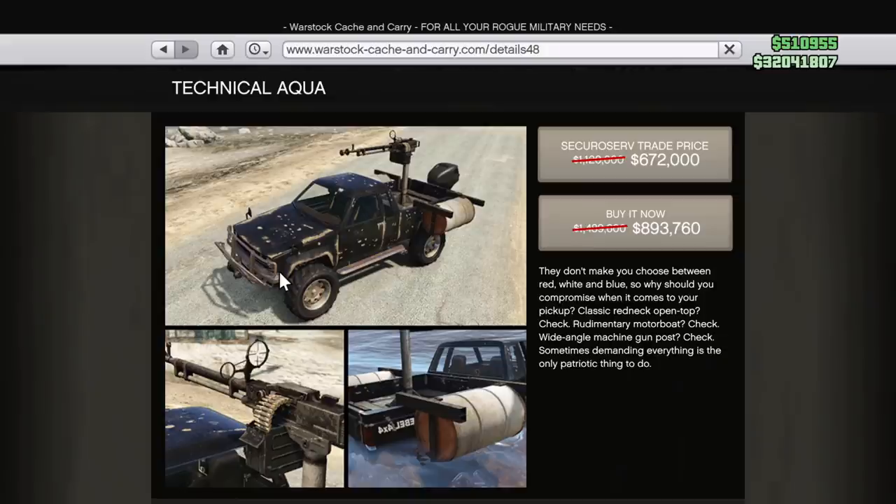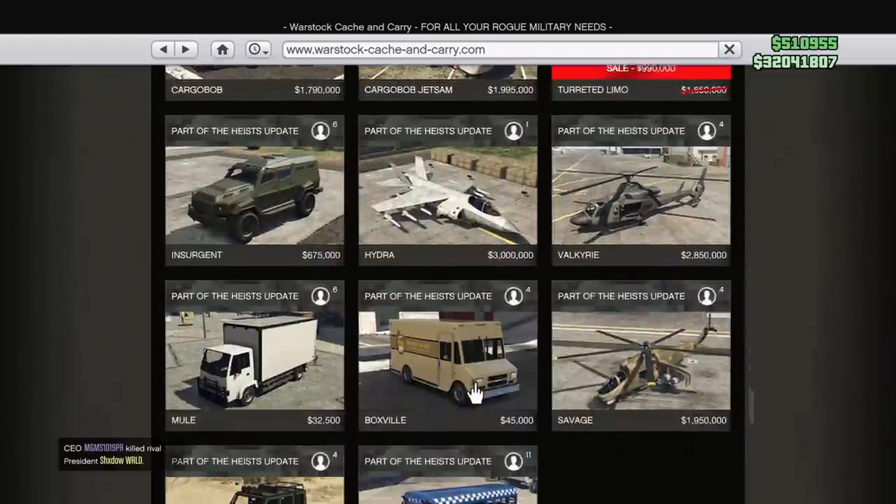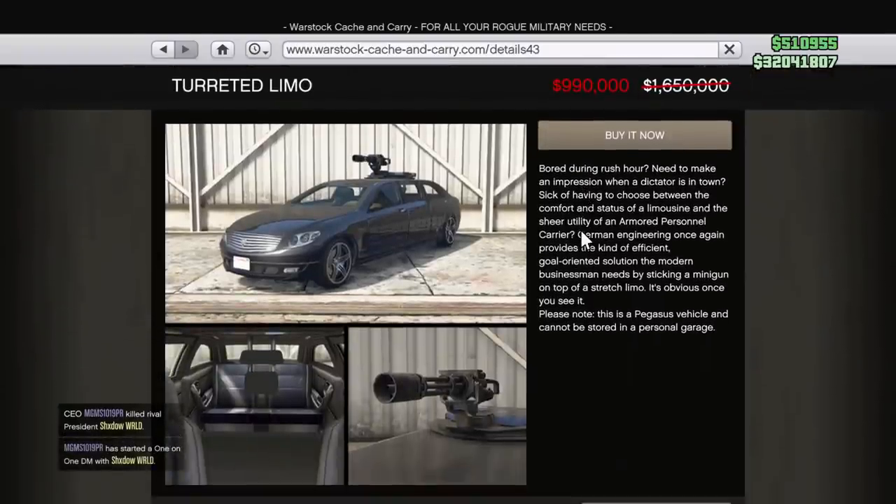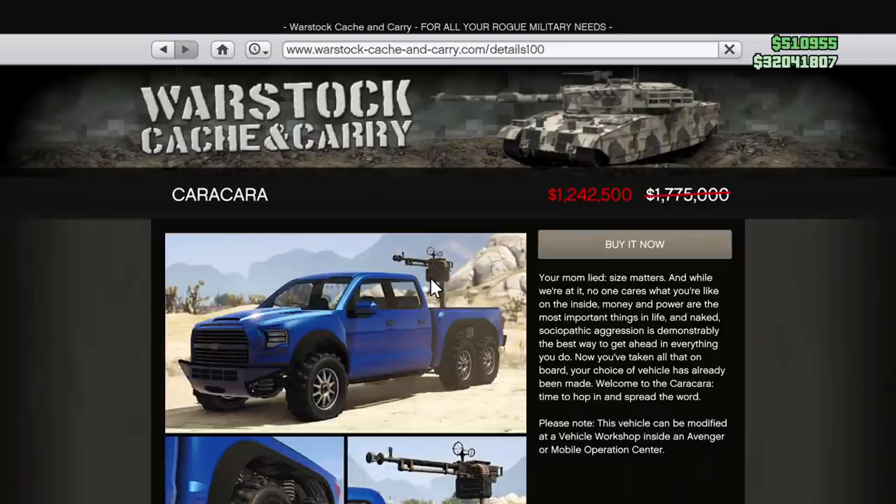We also have the Benefactor Turreted Limo for 40% off. It's kind of useless overall unless you're registered as a CEO. If you are a CEO, you can request this vehicle as an insta-spawn from the interaction menu, just like the Buzzard. You can have a lot of fun with your CEO members — get five stars, blow up helicopters. For less than a million dollars, that armored turreted vehicle isn't too bad.